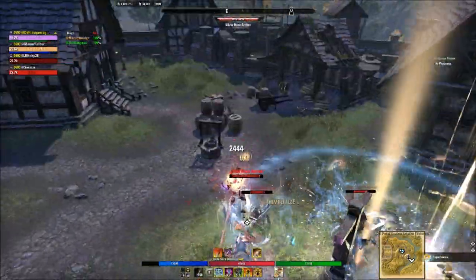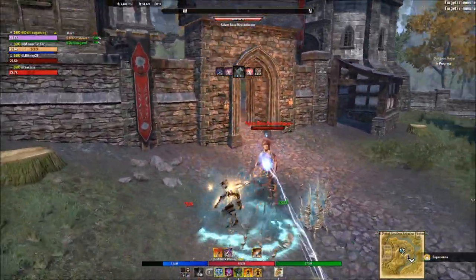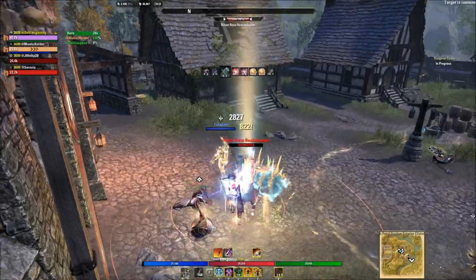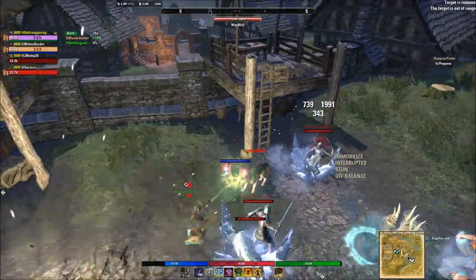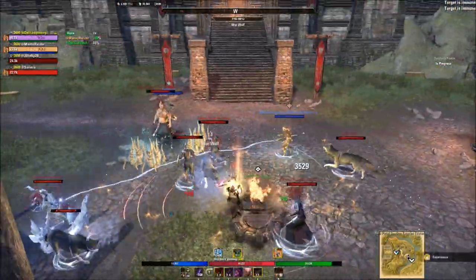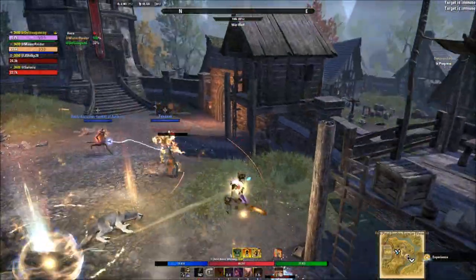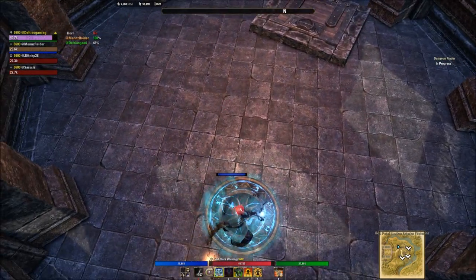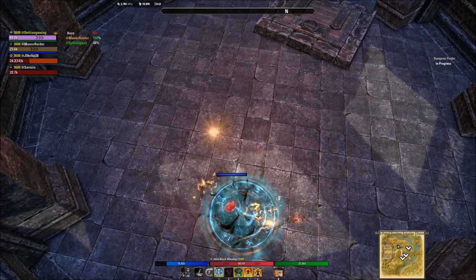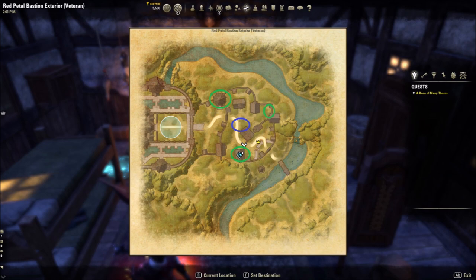What you're going to do is clear out these areas, and there are going to be three pedestals everyone will need to stand on at once, which will unlock a portal and allow you to go into a secret area, kill a secret boss, and get a much-needed buff. You're going to want to do this, especially if you're trying to do hard modes. After you kill these mobs and clear it out, this is what the portal looks like — it lights up blue, very simple. Here's a picture of where you can find the portal along with the three pedestals.